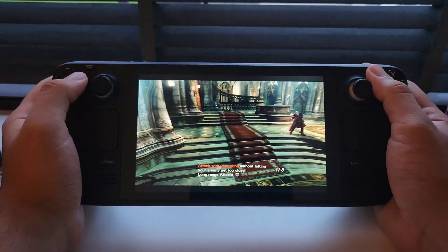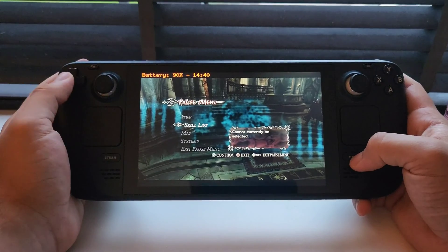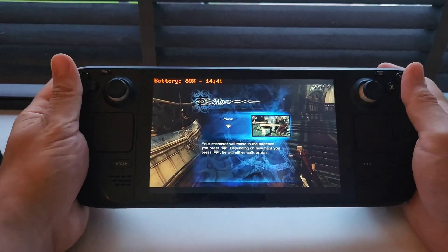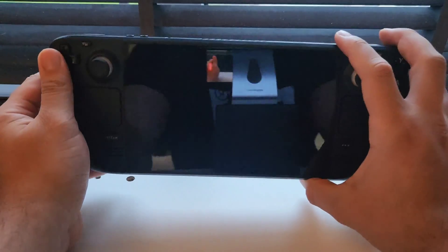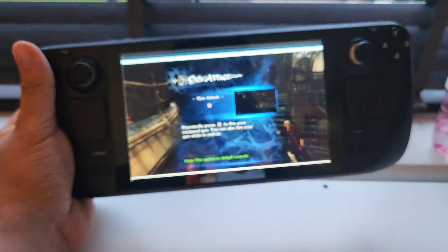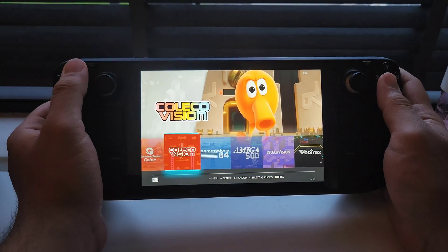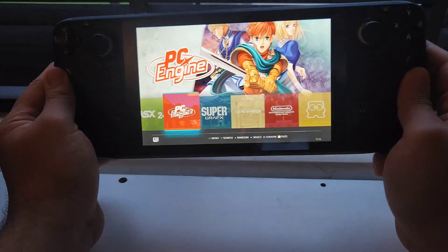There is one issue I encountered: you can't really exit a game after you're done. I can't go back to the emulator menu, and I can't even get to the Linux system from within the game. I tried every button combination and nothing works. I hope they fix this. Every time I turn on a game, I'm stuck. If you turn the system off and back on, it should return to where you left off. Sometimes minimizing the window and closing it from there works to get back to the emulator, but there's no clear path for exiting games — quite frustrating.